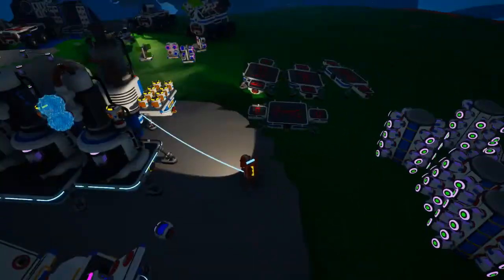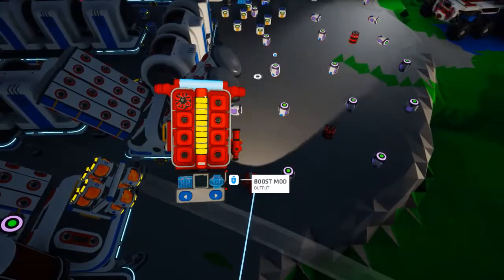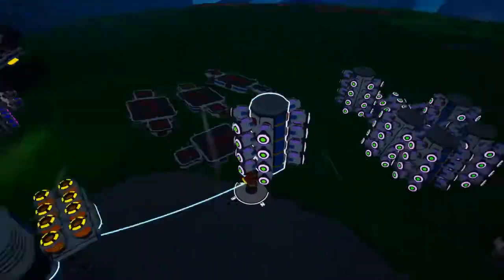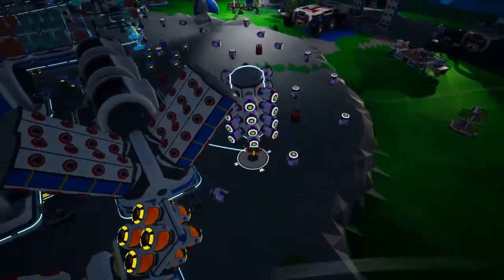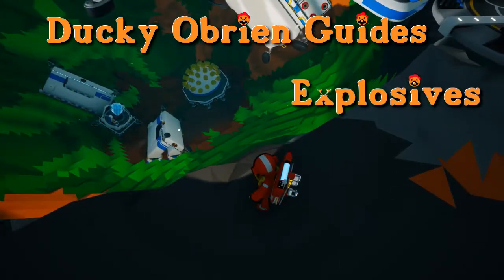I made a decent production line to pump out large quantities of hydrazine using soil — if you're interested in that, a link will be in the description below. The downside is that it still takes a lot of time to produce a large enough quantity of hydrazine to blow up a small celestial body. And here it is: another Ducky O'Brien guide on using explosives in Astroneer.